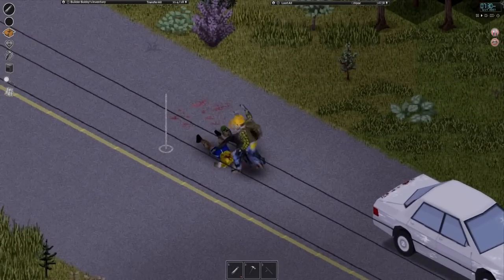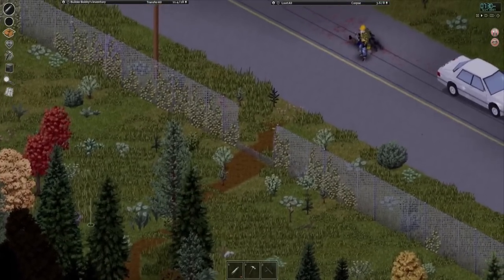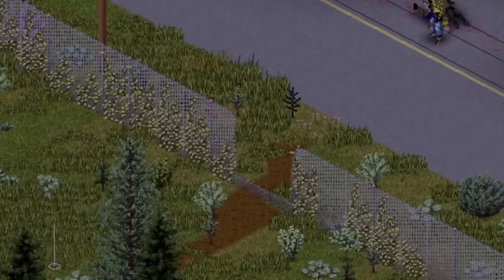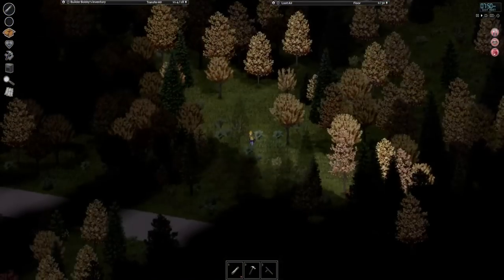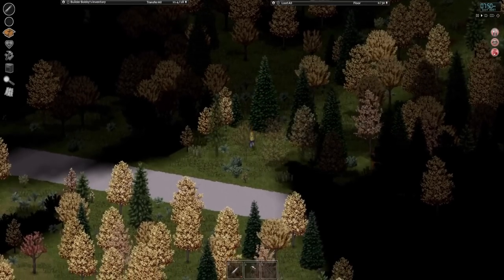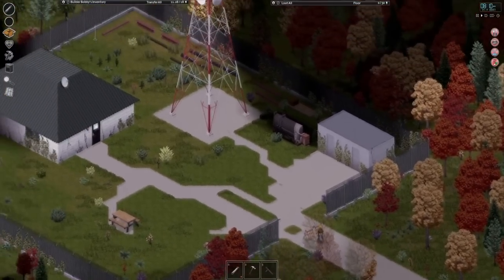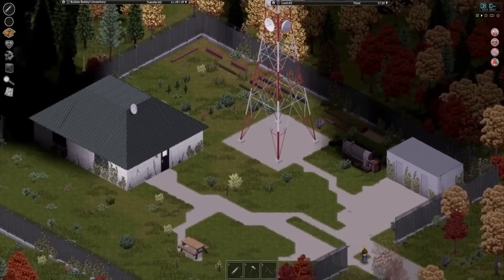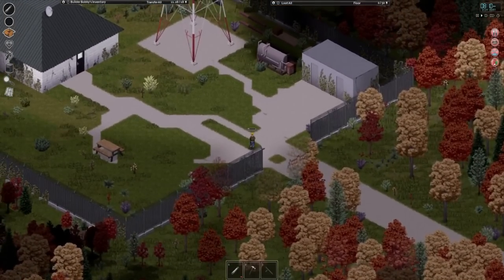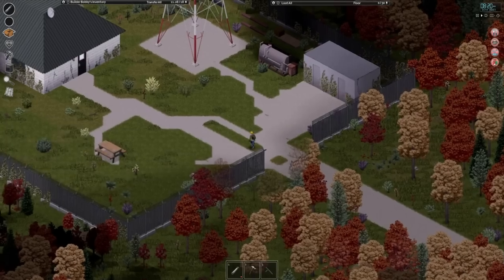After we take care of these two buffoons here, if you see right down here there's a bit of a broken fence line. If we go into this area, we can come across a nice little paved road. At the end of this road is a freaking radio station and tower! Isn't that awesome? It's not even on the map right now, and if y'all want some cool furniture, it's right inside this small area here.